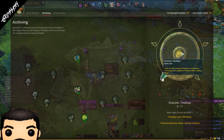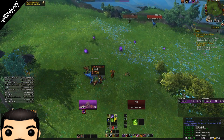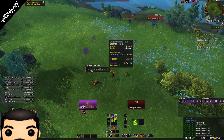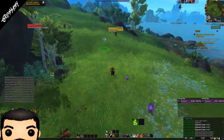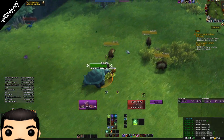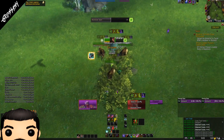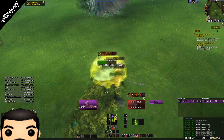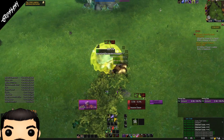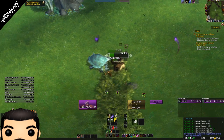Now, when you first learn these, you will only have access to one treatise, and that is for your own profession — inscription, nothing else. You will need to craft the inscription one, and then hopefully that will unlock the next. And basically, just by crafting more treatises, you have a chance to unlock more treatises. I will say, from personal experience, if you're thinking about doing this but you haven't already, and you're, let's say, level 50 to 60 in inscription — good luck.